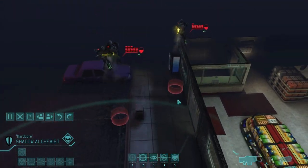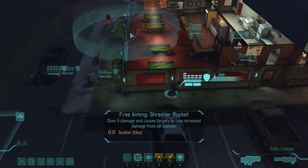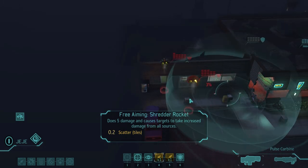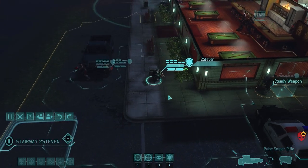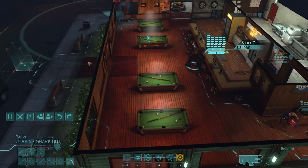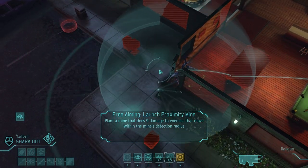Our sniper, even with a steady weapon, only gets to 71% unfortunately. I could try a rocket but they're probably out of range - just out of range. The sniper will take the 71% shot because what else can you do? Excellent! Almost halfway dead on the first one. The rest of the team is going to be on Overwatch duty. I could throw a mine over here - I have no idea if this is a good idea or not.